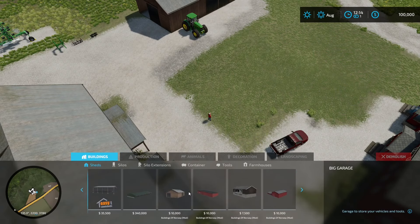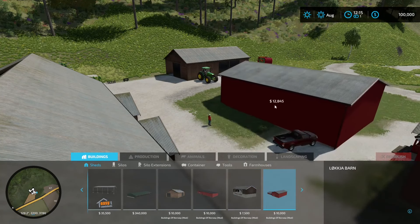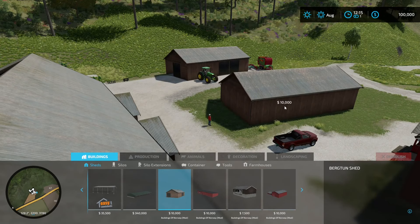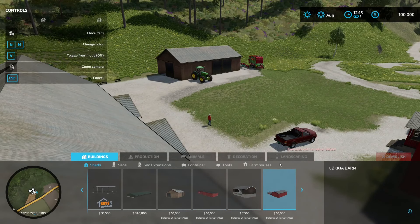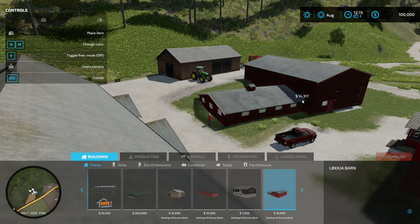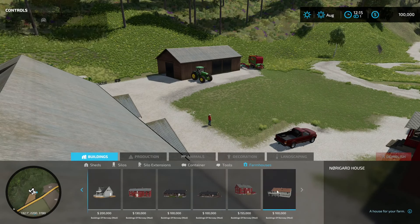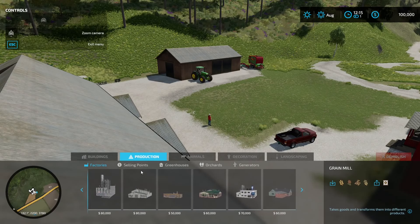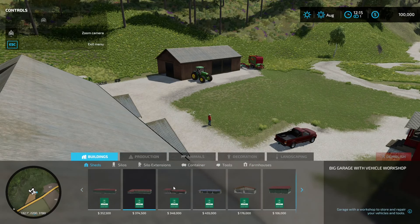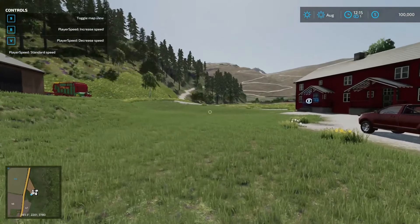Taking a look at the Buildings of Norway — looking at your sheds, you do have a nice assortment of sheds to throw up here. One neat thing is that some barns allow you to change the colors depending on what you have. Coming out over here to the farmhouses, there are just tons of options for farmhouses to go ahead and place down. There's tons of extra buildings you can throw out, including custom things, silos, you name it.